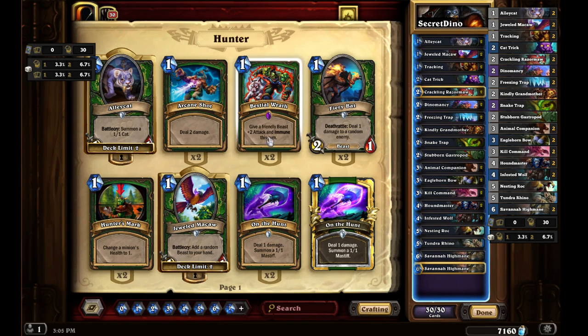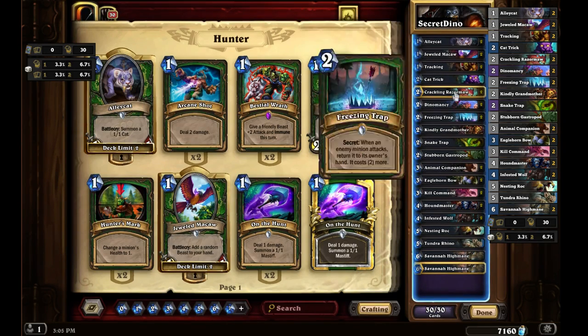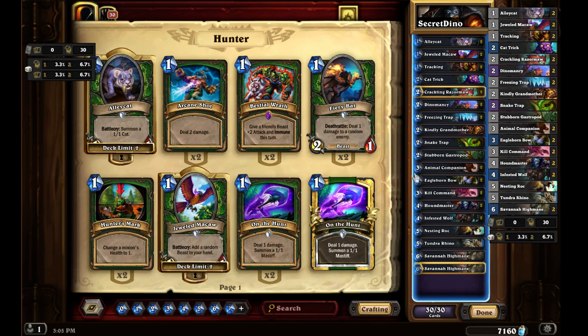Hey folks, Quill18 here, welcome to another episode of Let's Play Some Hearthstone! As I said at the end of the last episode, I was going to go and make this sort of Dinomancy deck. It turns out when you make a new Hunter deck, Dinomancy is one of the ones they offer to build for you. I didn't have all the cards for that, so I loaded that one up to use as a source and then made some tweaks.